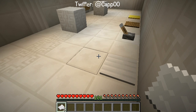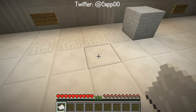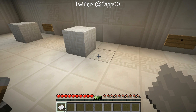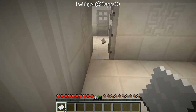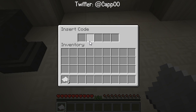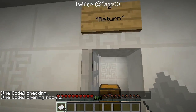Maybe the order matters — nine came first, then three, then five, one, and six. Let's try nine-three-five-one-six. Put this back in the anvil and enter nine-three-five-one-six. Checking code... opening room — yeah, I figured it out! The order in which the indicators light up is the actual code. Room two, let's go!